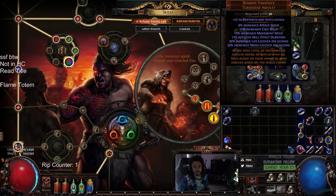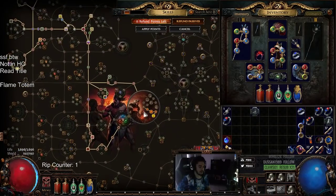I also found a Warp Timepiece, which is surprisingly pretty good - 11% cast speed, 12% movement speed, plus Dex and Intelligence. It's pretty solid.